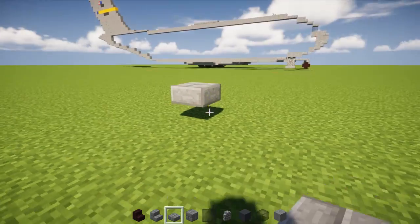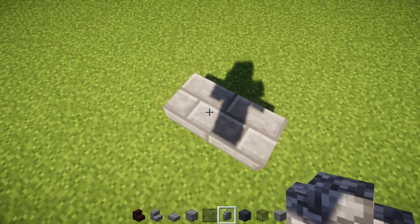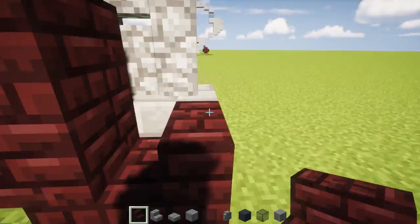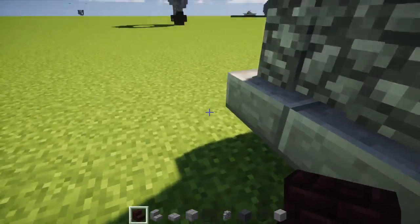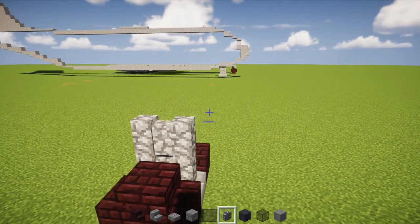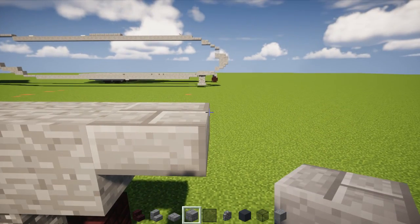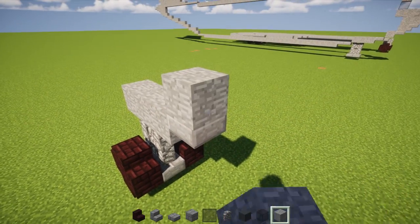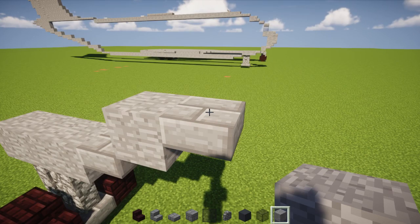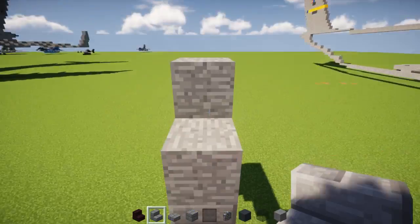First, start with an upper stone brick slab floating above the ground, make it two blocks long. Add a 2x2 of cobblestone wall on the very top. Then add wheels to the sides — we're going to make oreo wheels using stone brick stairs in a 2x2 circular shape. Same thing on the other side. On top, add stone block to make it three blocks long, with an upper stone brick slab sticking out at the very front, then go diagonally up and add a stone block.